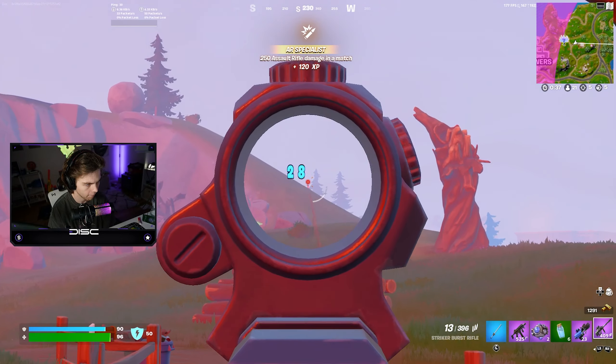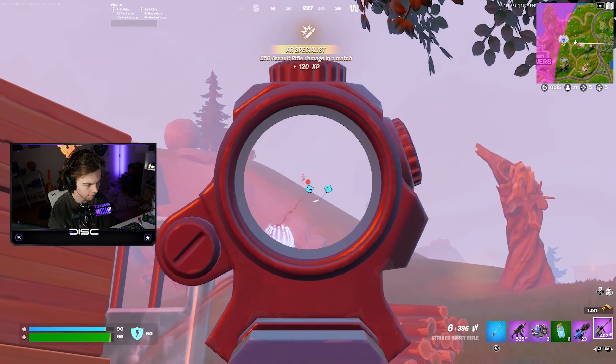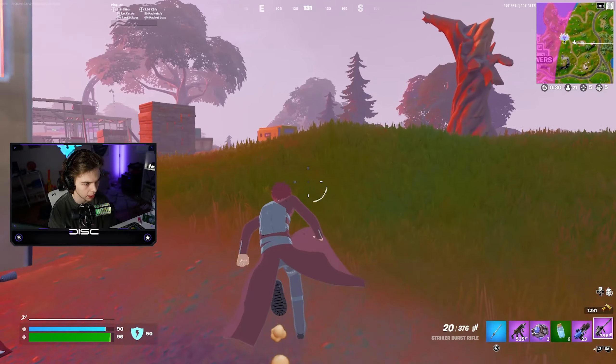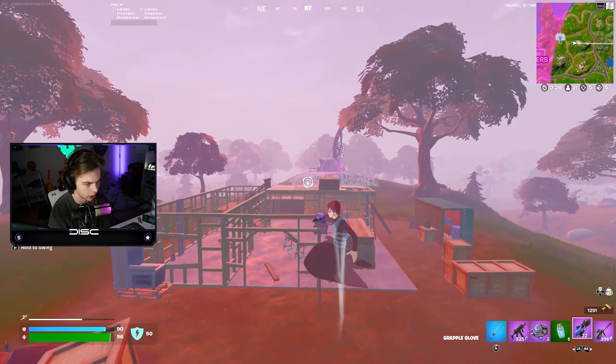There's someone gliding right there, going to that mushroom. I'm pushing that — there are two people fighting over there. Oh, he's right here. Cracked him, he's at 20 HP. He's pulsing away, we can't let him get away. Dead?